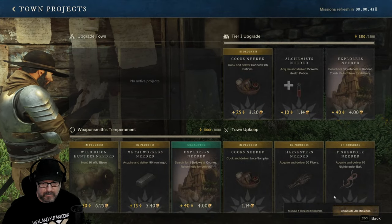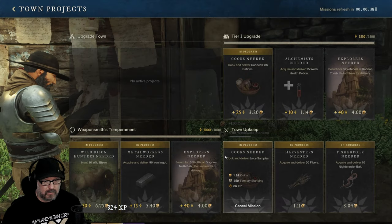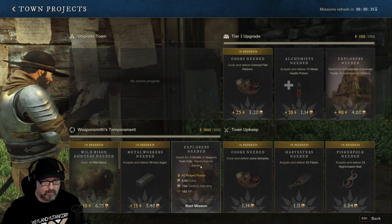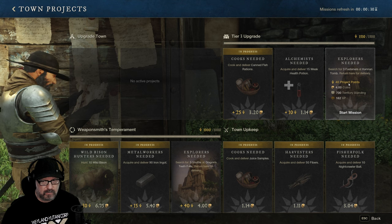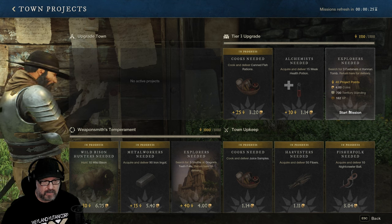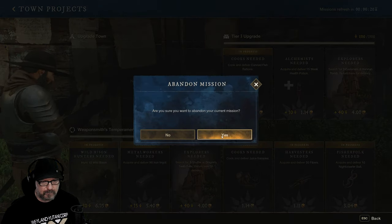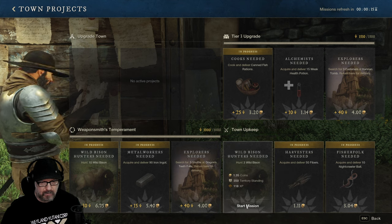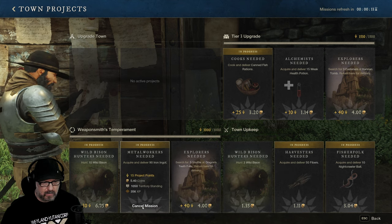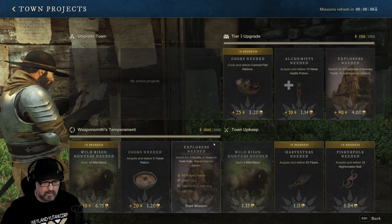Let's complete the missions here. Nice — so we get a new one. Weak health potions, Explorers — search for three fasteners. Pretty nice. I'm going to cancel that one. Bison Hunters, let's do that one. I think I'm doing too many at one time.